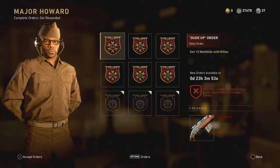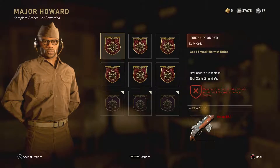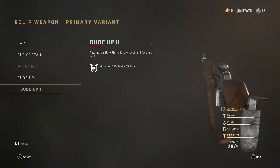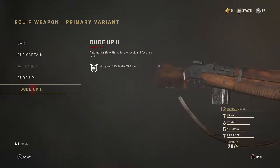Hey guys, just wanted to let you all know there's a really easy challenge to unlock basically the second best bar variant next to the Flyboy 2, but for that Flyboy 2 you gotta go all the way to Social Score level 20, and that's not gonna happen for a lot of us. I think I'm, what, level 9?